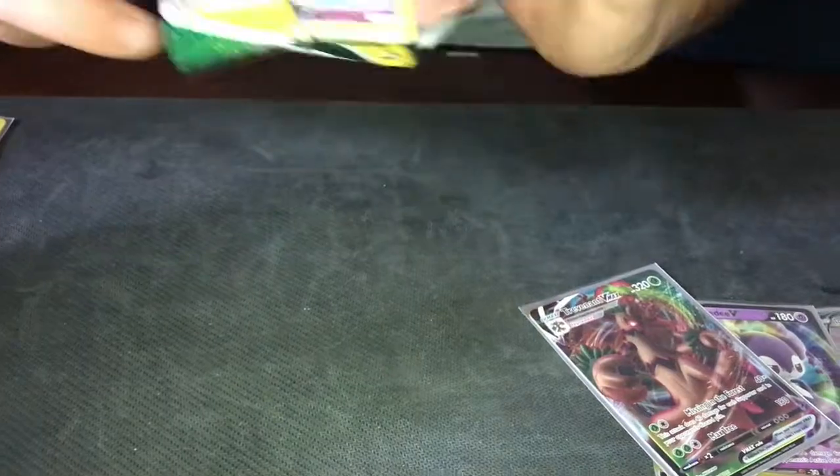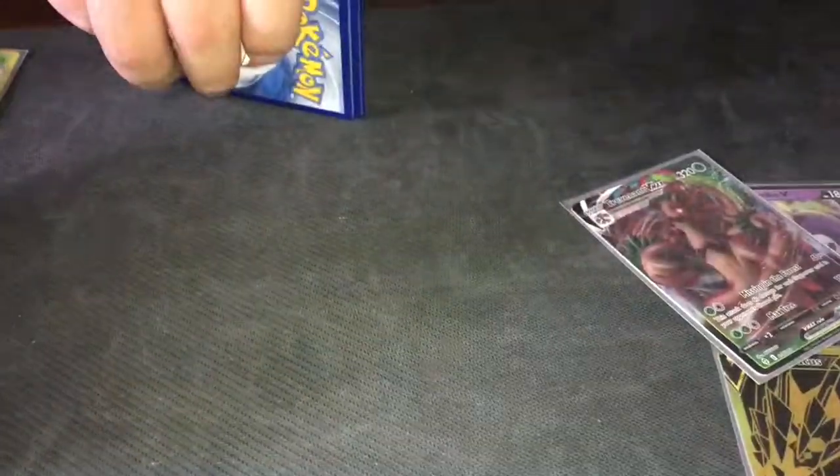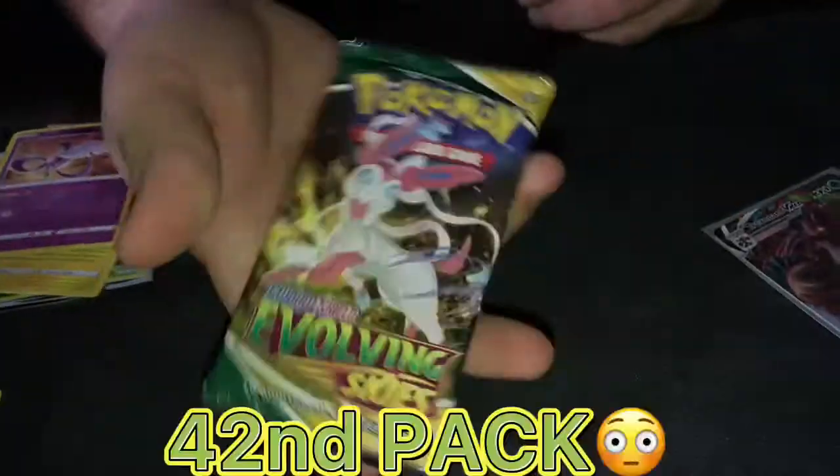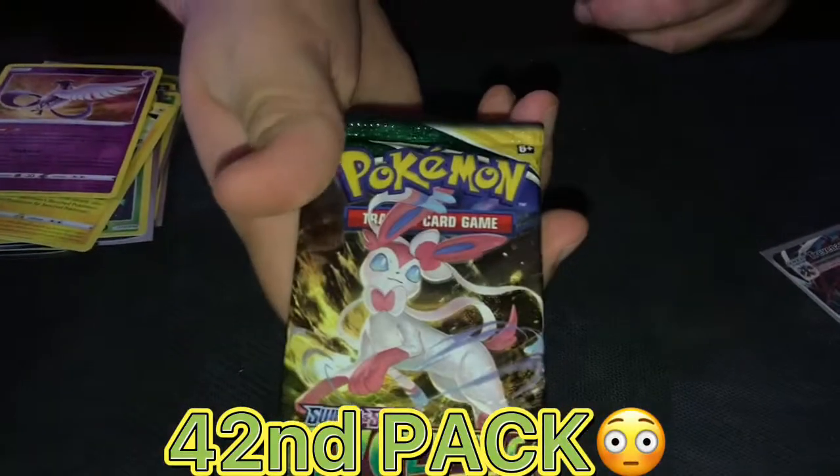Last two packs — I've got one Ultra Rare so far, hopefully we can get at least two. Cold card — Pachirisu, Machamp, Lotad, Sableye, and a Stout Lamb. Last pack, guys — this is the 42nd pack. Let's see what we can get — last pack magic or last pack dud?